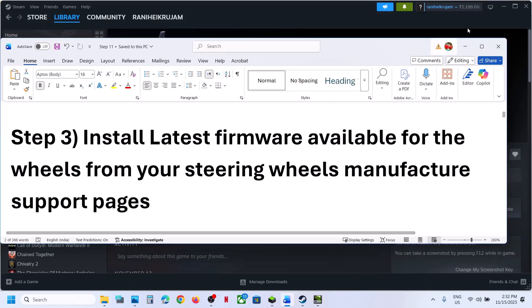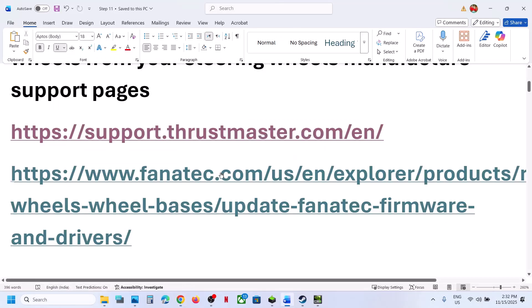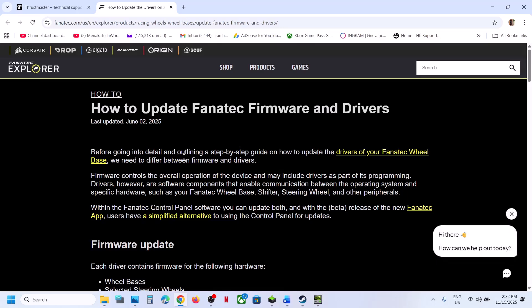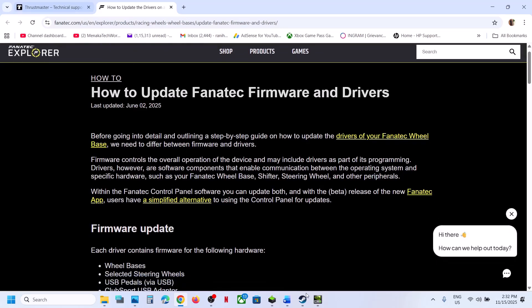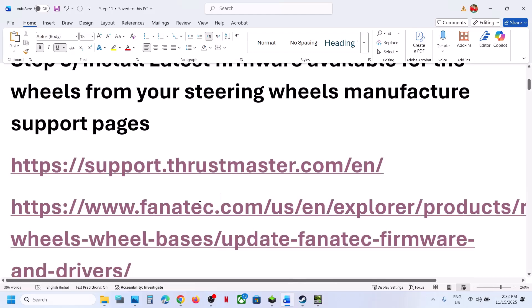Still not working — the next step is to install the latest firmware, the wheel's firmware from the manufacturer's website. Go to whichever device you have, go to their website, and search for your device. Update the firmware and driver from the website. Once updated, restart your computer and then launch the game.